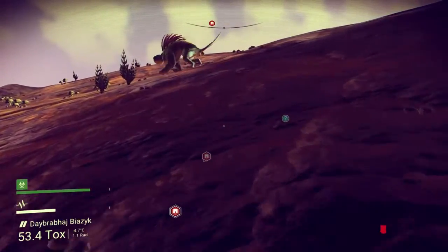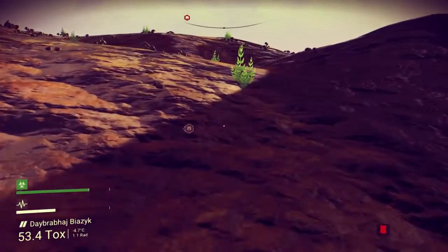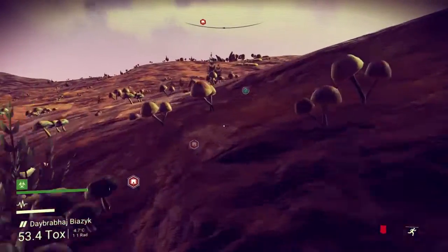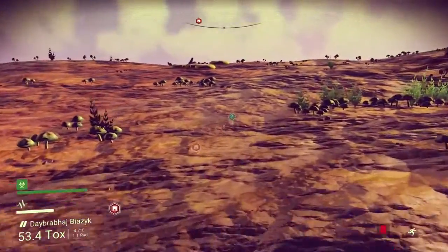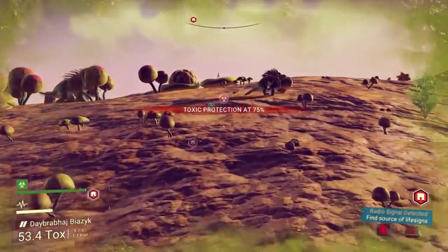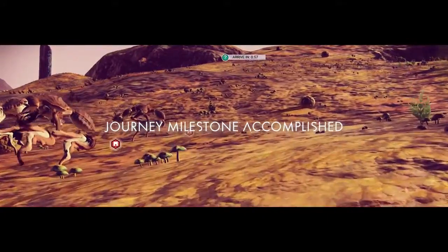I still don't know what to do about how much space we have in our ship. Is this just flora? I thought there was no flora on this planet — maybe there's a very small amount. But anyways, that's another cool animal up there. I forgot what I was talking about. Oh — I still don't know what to do about how much space we have in our ship. That's not good. Journey milestone? What did I hit?